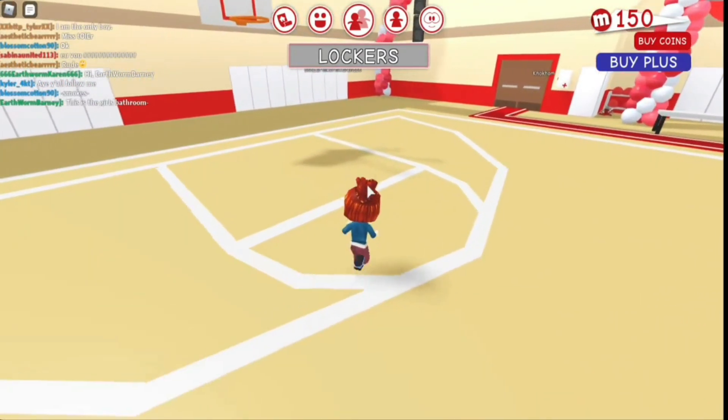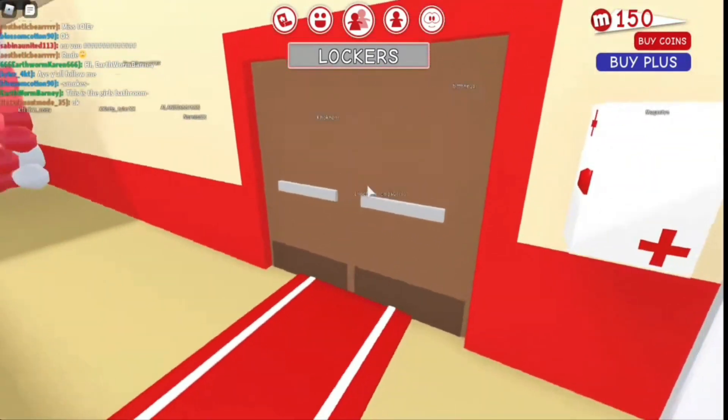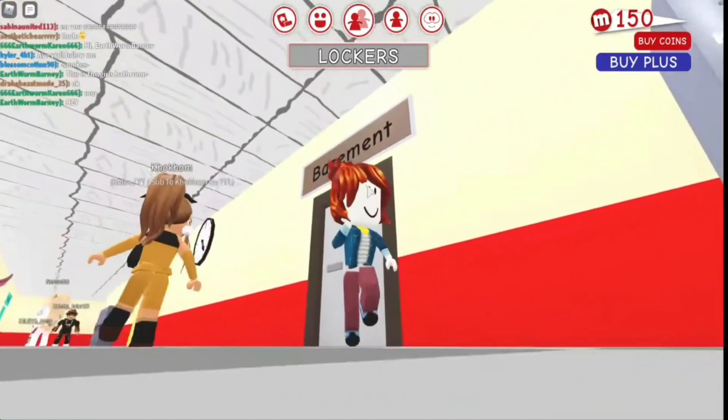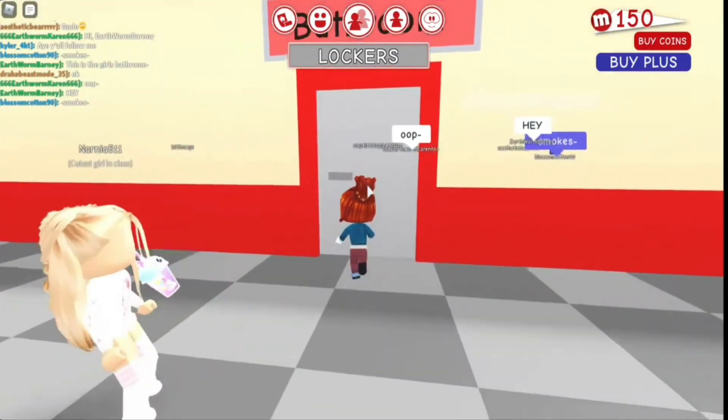Code 4: Animals. This is another case-sensitive code — all letters in the code are lowercase. Do not forget, typing these codes wrong will not reward you and all efforts will be futile. Redeeming this code after clicking on the Twitter icon will get you a classic animal to use in your game.